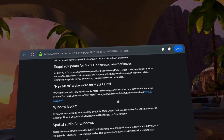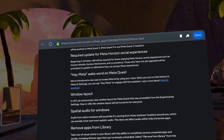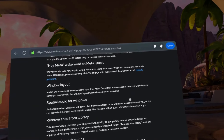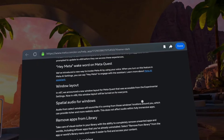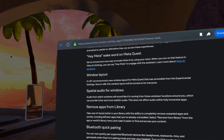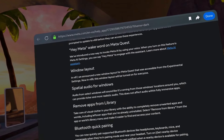I guess you can use it kind of like when you say 'Hey Google' — so 'Hey Meta' to get that going. Maybe I'll try that later. Window layout: in version 67 they announced a new window layout accessible from experimental settings. Now in v69, this window layout will be turned on for everyone. I don't know what they're talking about unless they mean the window setup where you can move things around — I thought everybody already had that.